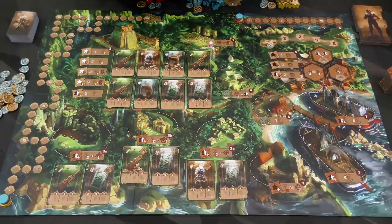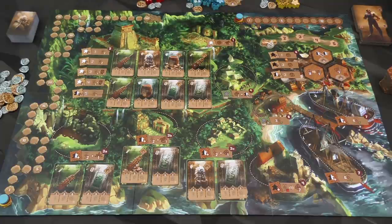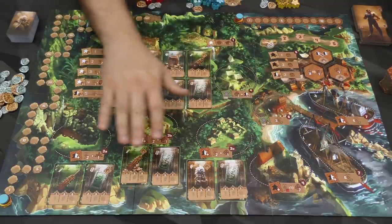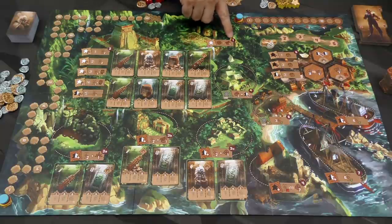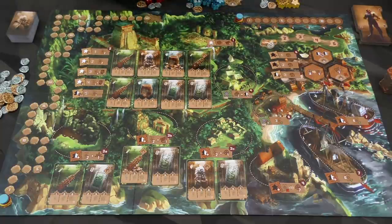The second phase, you are going to be placing them out there. Players are going to be taking turns until they've deployed all the workers, and the different locations will, of course, do different things. Third phase, we are going to trigger all of these locations. They have a large number in the corner, and we are going to go through the board triggering, collecting things, selling things off, taking actions in all the different locations.